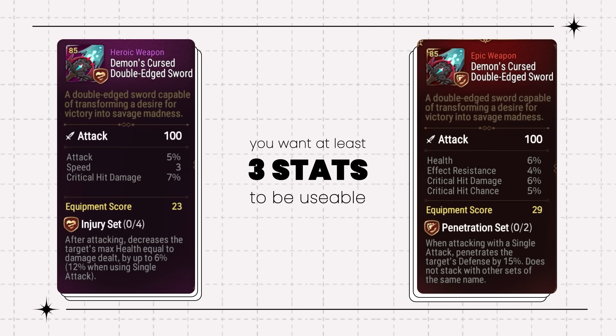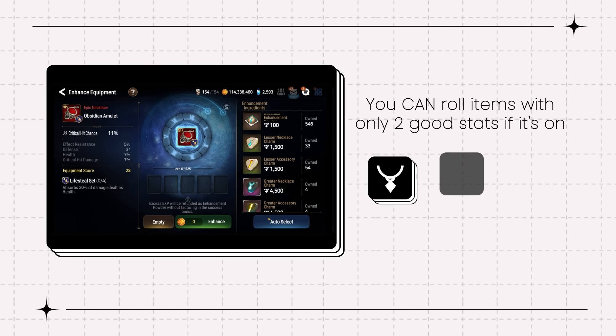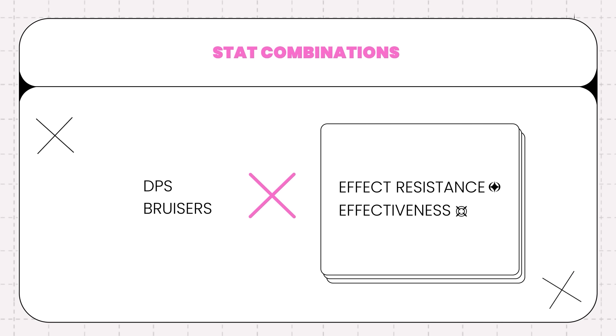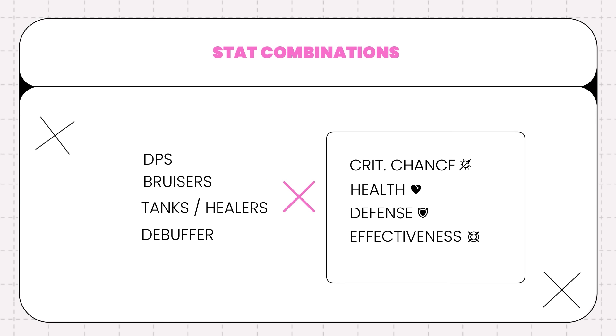For purple items you want all three stats to be usable on a character, while red pieces should have three of the four stats be usable together. You can roll items with only two good stats if it's on a neck, ring, or boots as they're harder to come by, but be warned the item has a high chance of failure unless it hits the stats you really want. Normally effectiveness and effect resistance are not very good on DPS or bruisers. An example: crit chance, crit damage, flat attack, and flat HP could still have some potential, but an item with crit chance, flat HP, flat defense, and effectiveness would be immediately useless on almost every character. Generally, DPS and bruiser stats don't mix well with effectiveness and effect resistance.